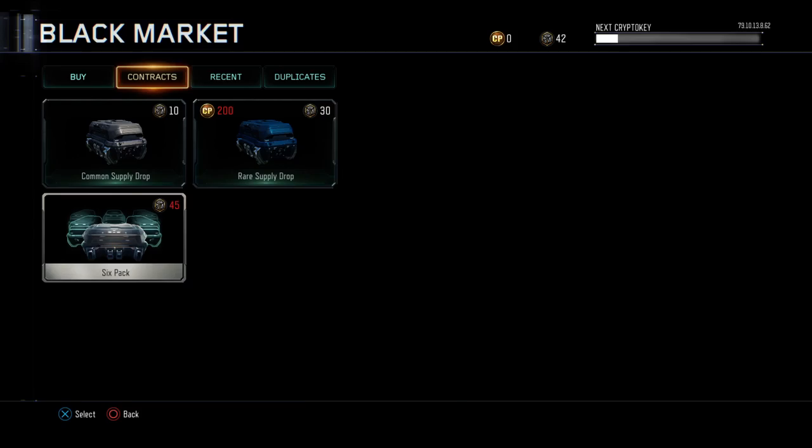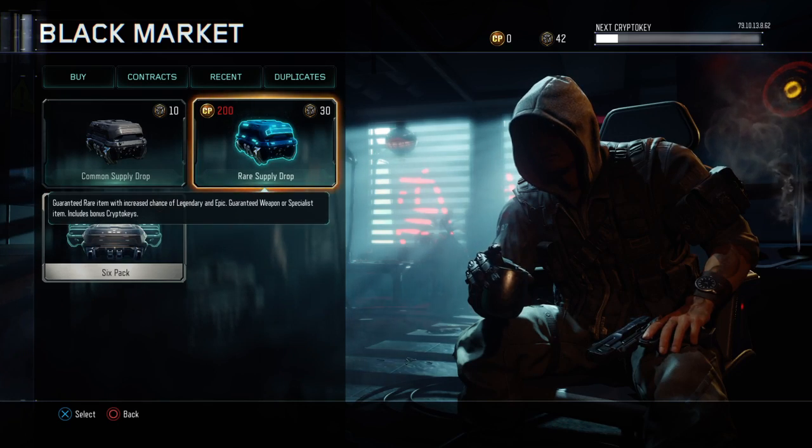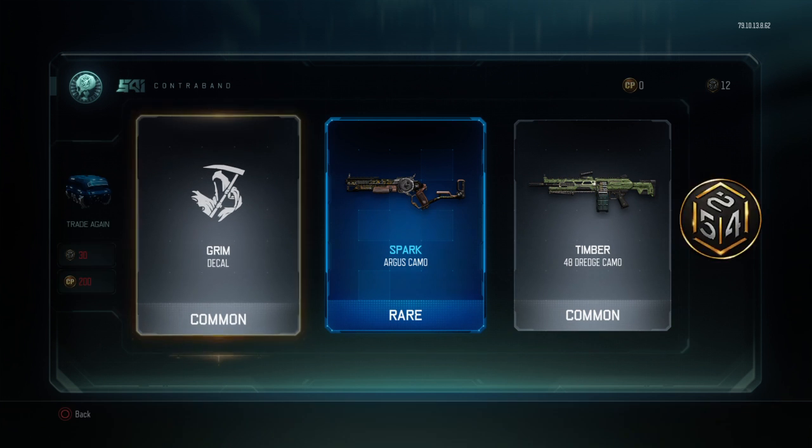The updates only come out with new guns and the black market. I'm gonna do some lucky box opening, but in the black market — the new guns, they only come in the black market.